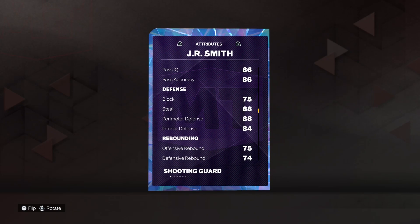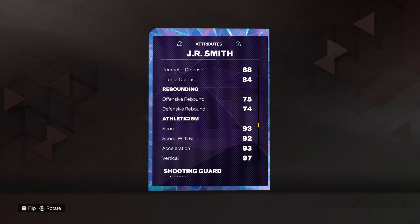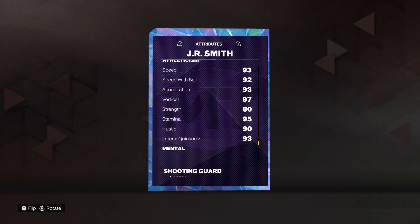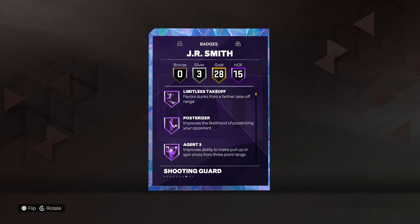75 block, 88 steal, 88 perimeter, 84 interior — I'm not gonna lie, I would like to see a little more defense than that. But 93 speed and acceleration, 92 speed with ball, and 93 lateral quickness — okay, that makes up for it. Let's check out those badges: 15 golds, 28 silvers.